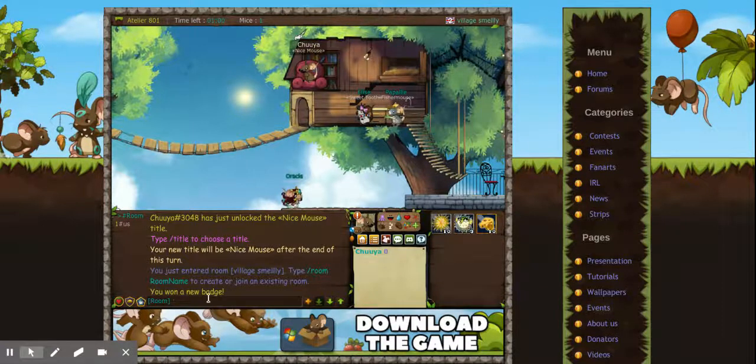For those of you who don't know where to go, this is where you go — just go to village and go all the way up here. Yeah, bye guys!